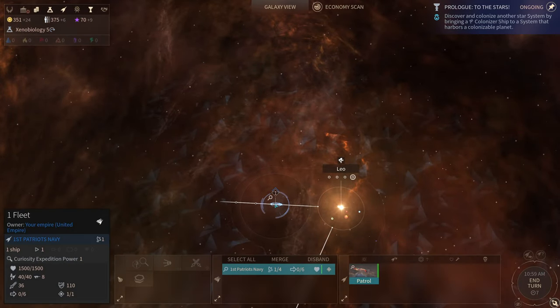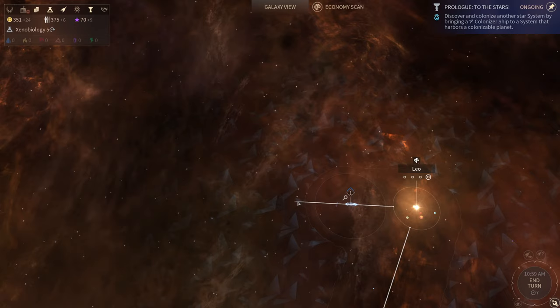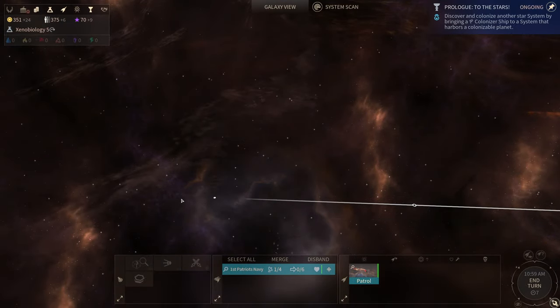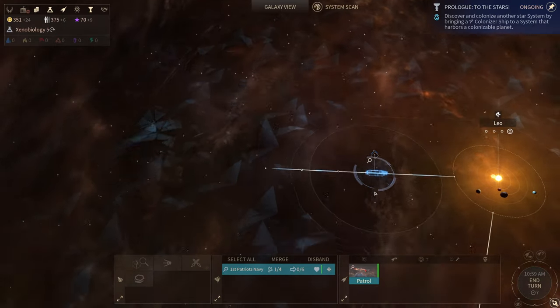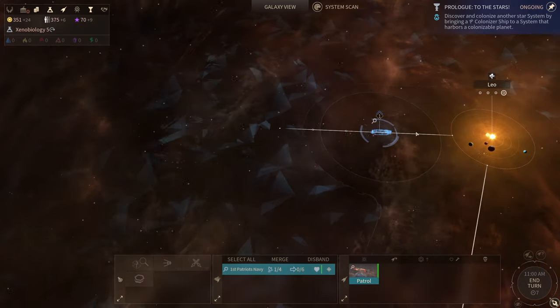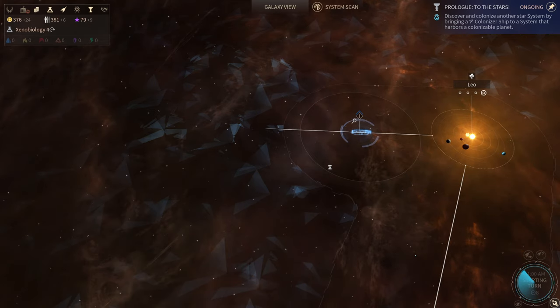Then we'll start building more of a Navy. Let's continue to explore. I don't know why I can't seem to move. Okay, do I need to send... oh, I'm done — I've made my move. Yeah I'm 0 of 6, okay sorry guys, here we go.